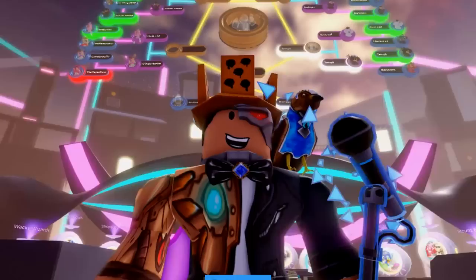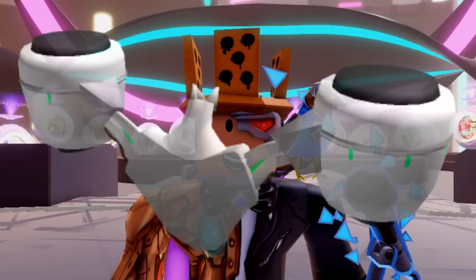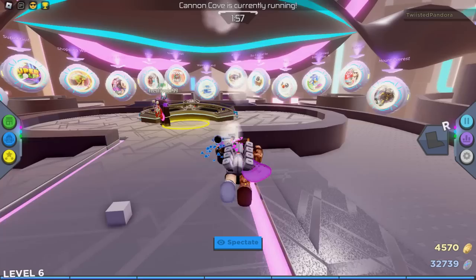What's up everyone, it's Twisted Bandora and welcome back to another episode in the RB Battles Season 3 event. In today's episode I will show you guys how to get the green bit and get DJ's Dynamic Dasher and, if you're quick enough, DJ's Golden Dynamic Dasher.